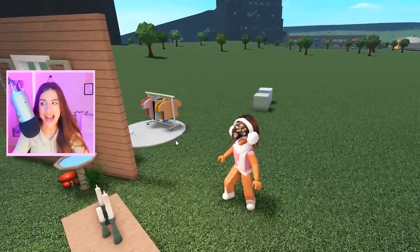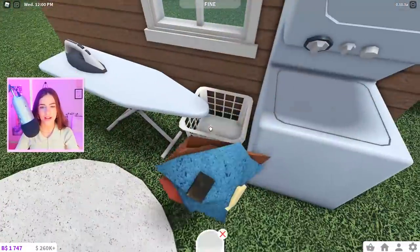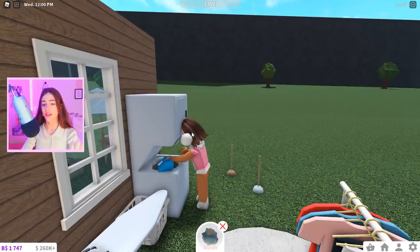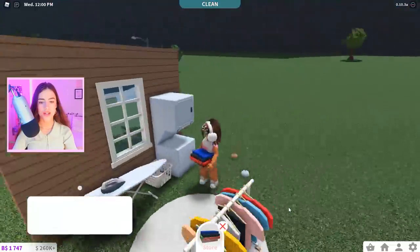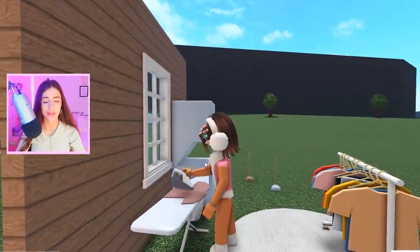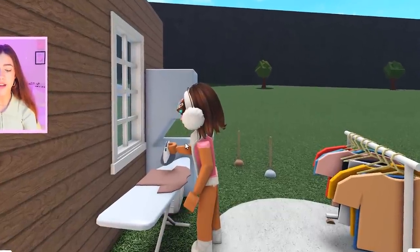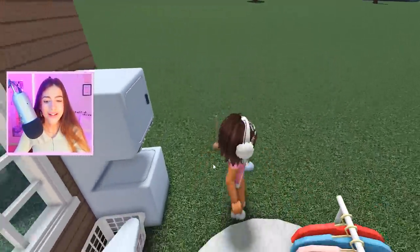Over here we have a little cleaning room. If we take this laundry and do our laundry — we pour in our detergent, it closes up, and we wait. Once the laundry is done and nicely folded, instead of putting it away in a dresser or clothing rack, you can go up to the little iron board thing and press use. Now you're ironing your clothes, and you don't actually have to go put them in a dresser. It kind of saves you some time if your iron board is right in your laundry room.